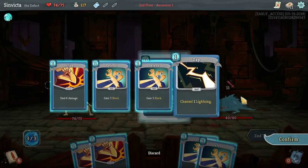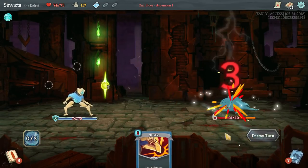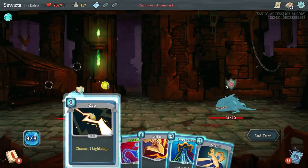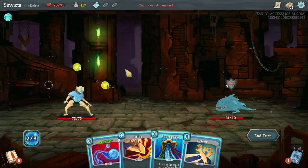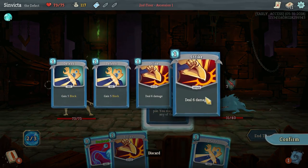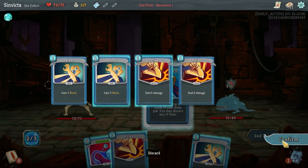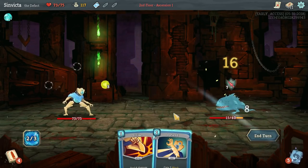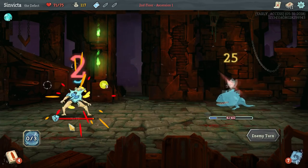We definitely want to keep Zap for the next turn. We're basically guaranteed to draw Dual Cast along with it. So we're going to channel Zap - that's going to put a second lightning orb in the free open slot. Might as well use Reprogram since it's inconsequential right now. We'll throw away one of each. Then we can also evoke with Dual Cast to do sixteen damage, plus we can strike for a little bit of extra damage.